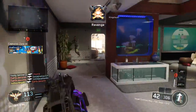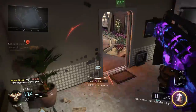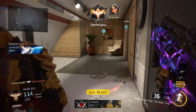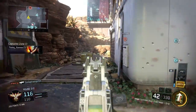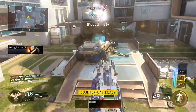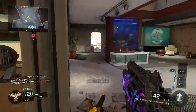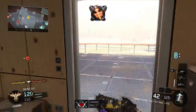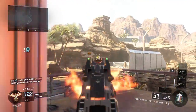For perk 1, I wouldn't recommend Afterburner if you're not a really good player, because you probably won't be jumping around as much. Instead I'd switch to Overclocked, which lets you get your special ability a lot faster. I would also highly recommend using Combat Focused with Overclocked, because you can earn so much score and get your streaks a lot quicker.